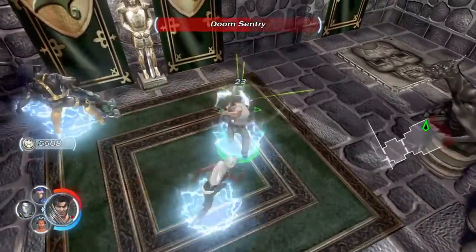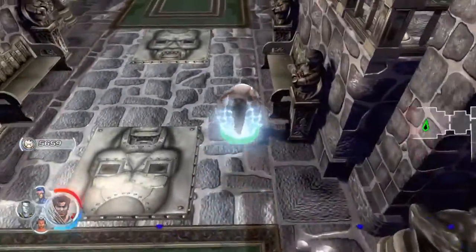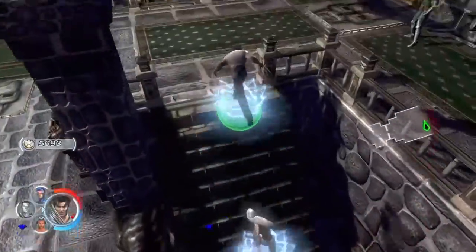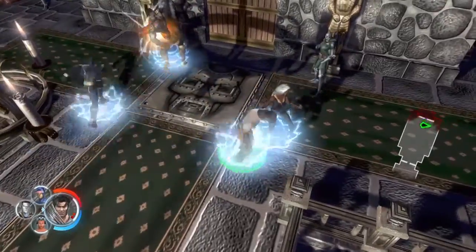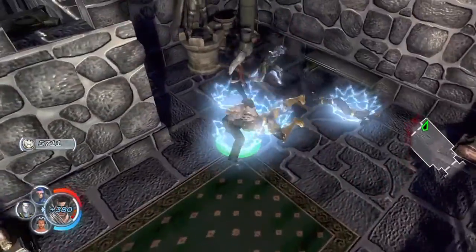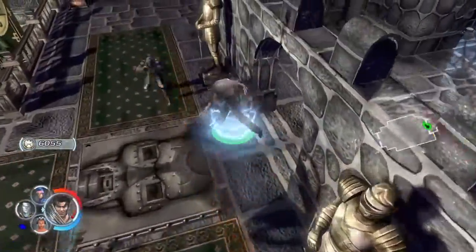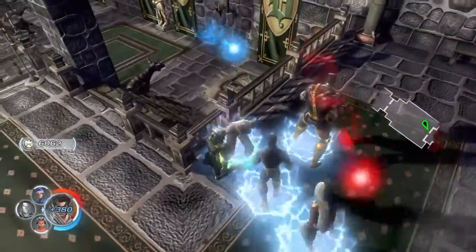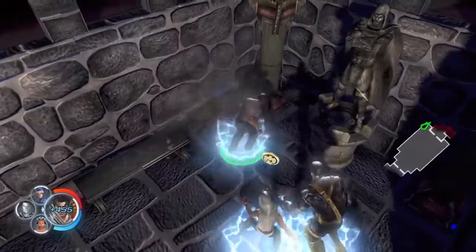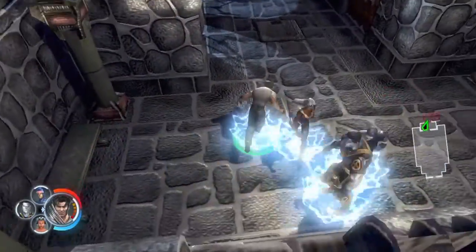I bet right now Iceman is probably trying to take an ice kick to reverse or something. Let's keep moving - like he was all set to be used, and then Cyclops had to show up and steal his thunder. Now he's probably trying to cut his wrist with an ice pick. Poor little Bobby Drake. Storm just zapping the wall for some strange reason. We gotta keep going, guys.